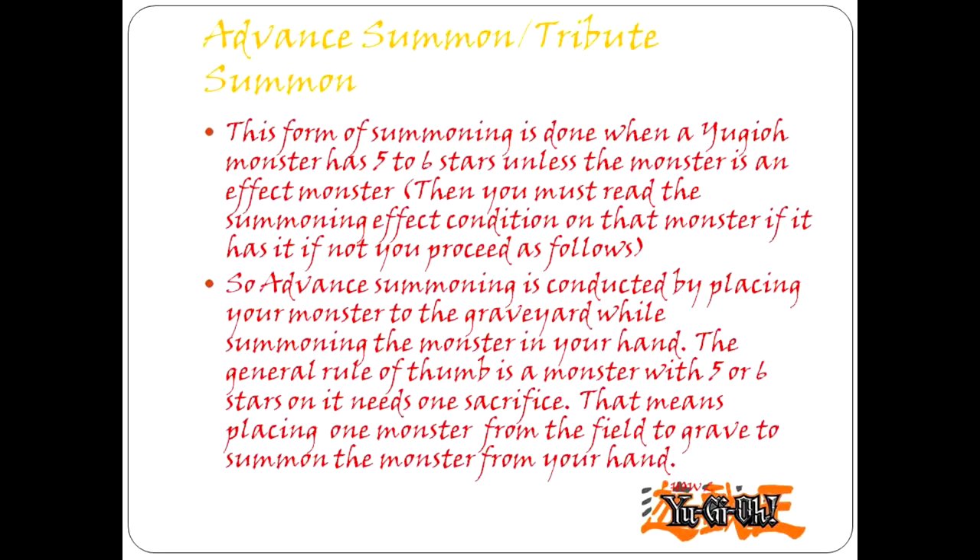Advanced Summoning, also called Tribute Summon. This form of summoning is done when a Yu-Gi-Oh! monster has 5 to 6 stars. Unless the monster is an effect monster — then you must read the summoning condition on that monster if it has one. If not, proceed as follows: Advanced Summoning is conducted by placing a monster from your field into the graveyard and summoning the monster from your hand. The general rule is that a monster with 5 or 6 stars needs 1 sacrifice.